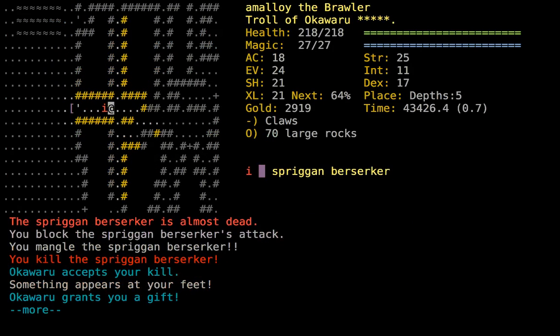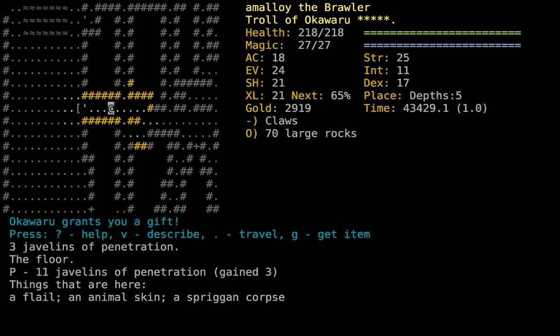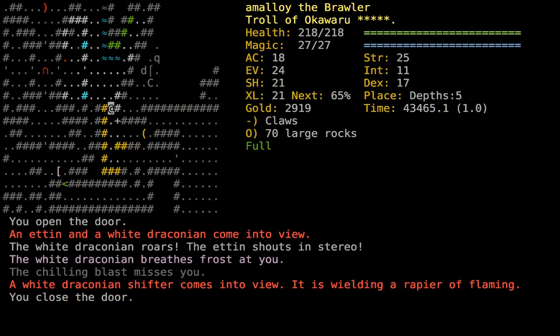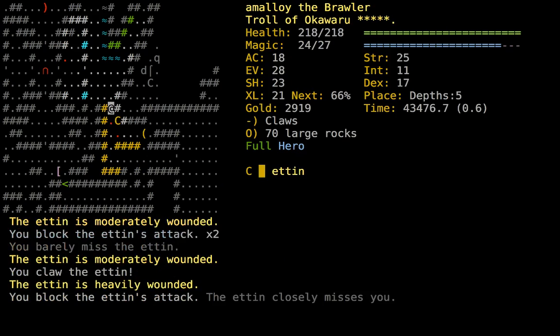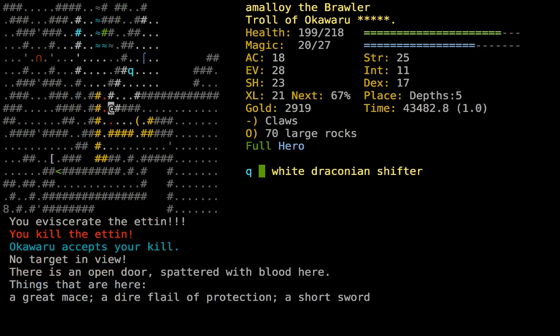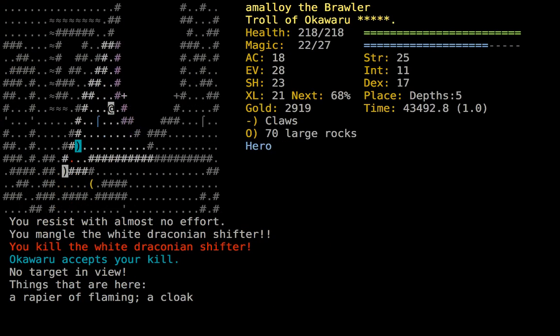I want javelins of penetration — they're great for getting priority targets that are behind something else, or for dealing with large groups if you can get them in a line in a corridor. It'll just pierce through everything and hit every threat in the line you aim it at, even if there's other stuff in the way.